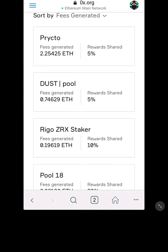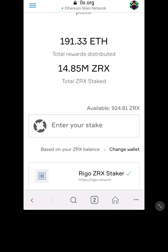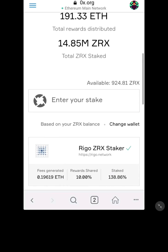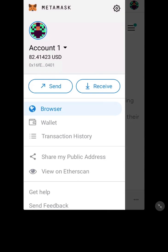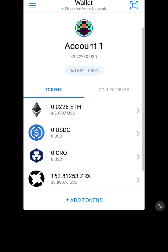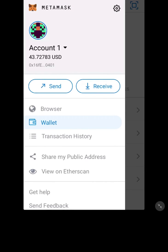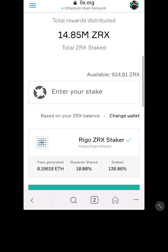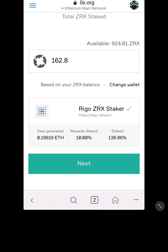Scroll down — start staking into your stake. Let me double-check it's updating my balance. Pull it down to refresh — 162.8. Let's do 162.8 even. Back to browser, enter your stake for Rego — okay, let's do 162.8.